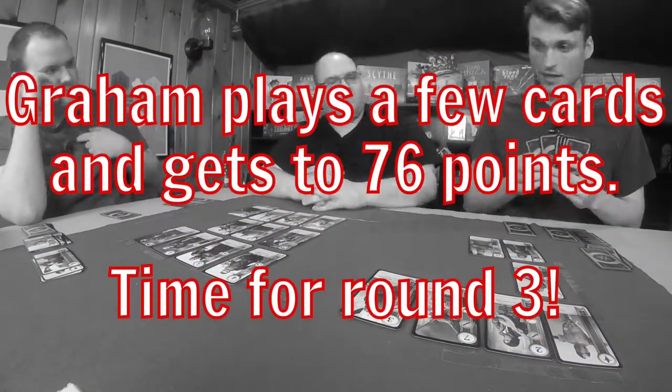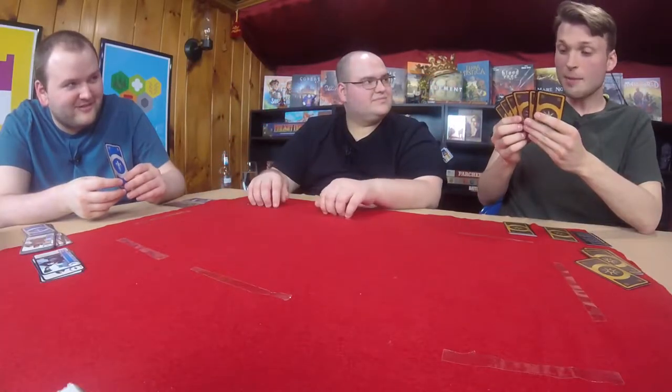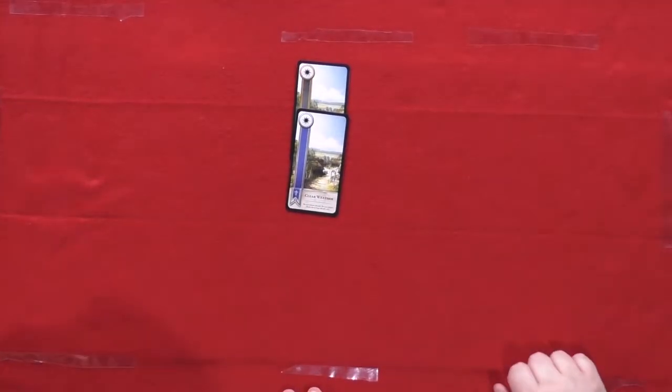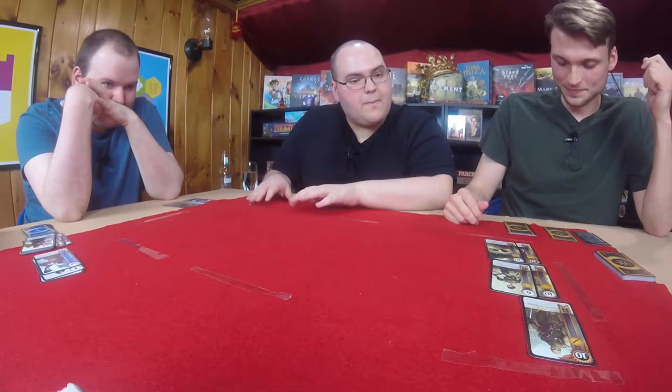Let's get to 74. D passes — Graham plays his Clear Weather cards. The final score of round three is 46 to nothing. Graham wins the third round and the game. At least D won against Will — you have won two rounds total through both games with only two cards lost.